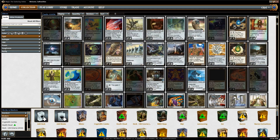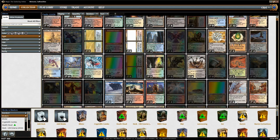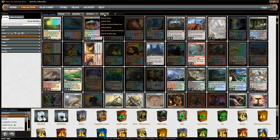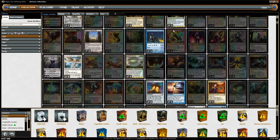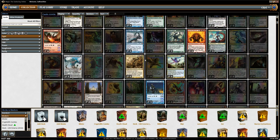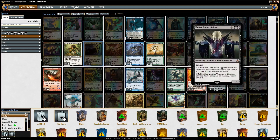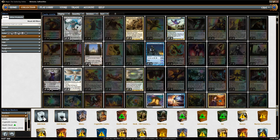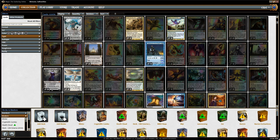The same thing with converted mana cost — when we sort by that, we get all the zero drops first, then the one drops, all the way to the most expensive cards in the game. The other helpful one is sort by rarity. If you're just browsing — sometimes when I'm looking at Budget Magic, I'll sort by rarity and kind of browse through all the rares to see if something jumps out as a card I'd like to build around. So those are the sort options I use most often. Let's put this back to converted mana cost.